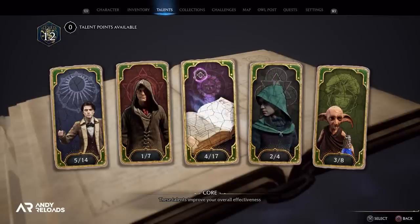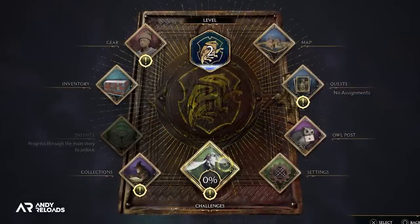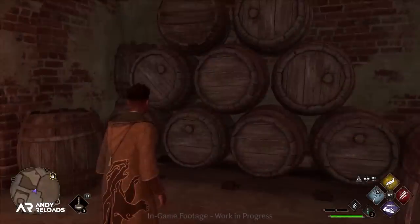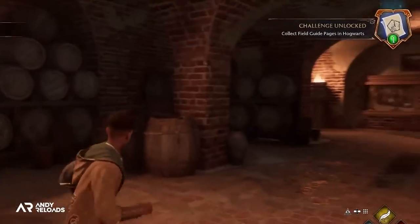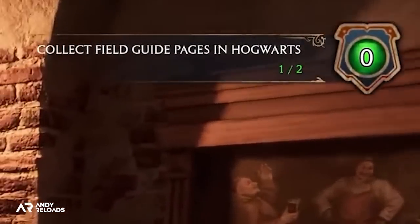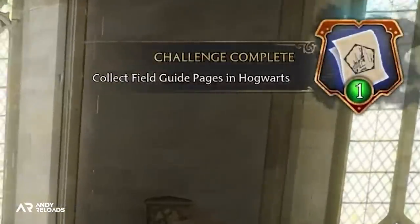Those two trophies are followed by 'Challenge Accepted', where you'll need to complete all tiers of one challenge. These were recently shown in the gameplay showcase. For example, after collecting a field guide page hidden outside the Hufflepuff common room, it says one out of two in the top right, meaning we'd need to collect a second page to finish the first tier, with the second tier perhaps requiring four field guide pages, and so on up the tiers.